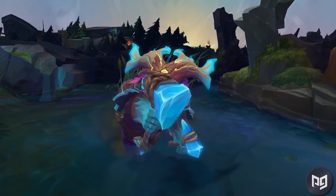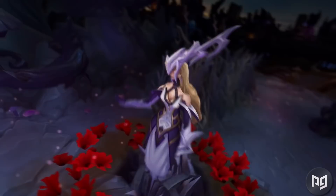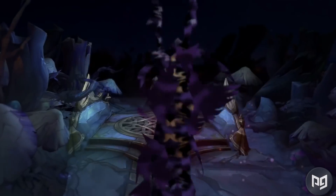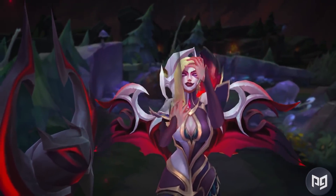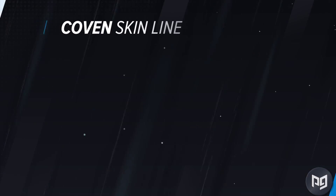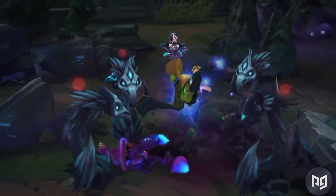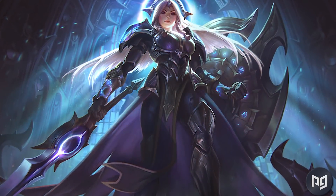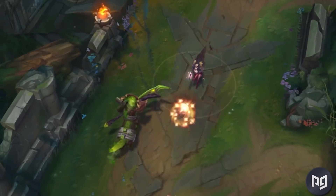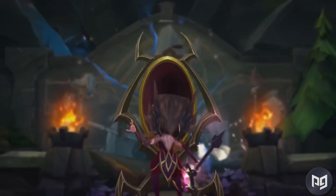Even if the Elderwood skin line doesn't make it to Wild Rift, the Coven counterpart would bring some darker themed skins. The Coven skins are part of the same universe as Elderwood, where a tortured force fights with and against the witches that shaped the world. We already have Coven Camille in the game, so we should look out for other champions to arrive, like Morgana, Zyra, Lissandra, and LeBlanc. The release of Leona and Diana might be tied to some sort of Coven event, and it would be cool to see a brand new event inspired by this skin line, kind of like how the Yordle event centered around Yordles.